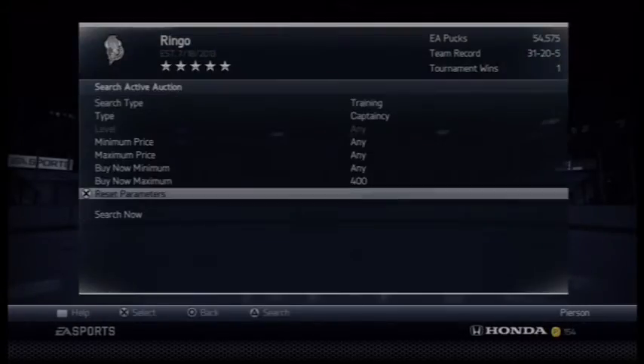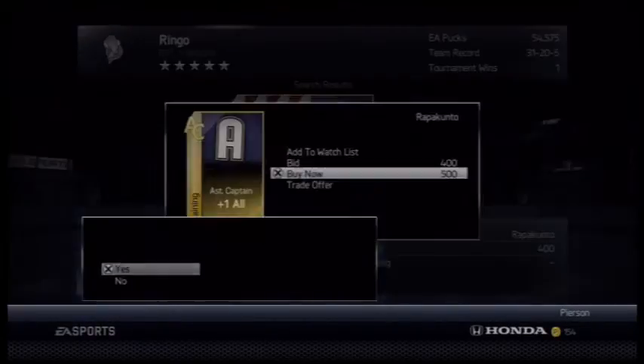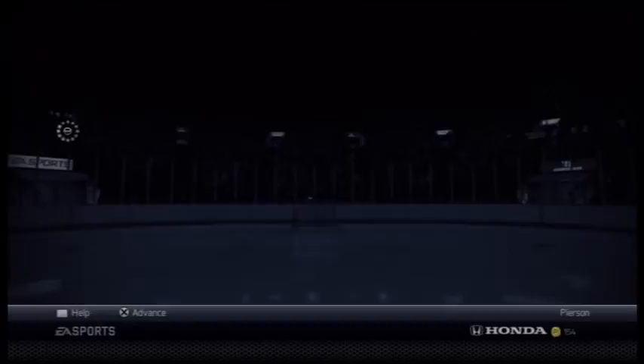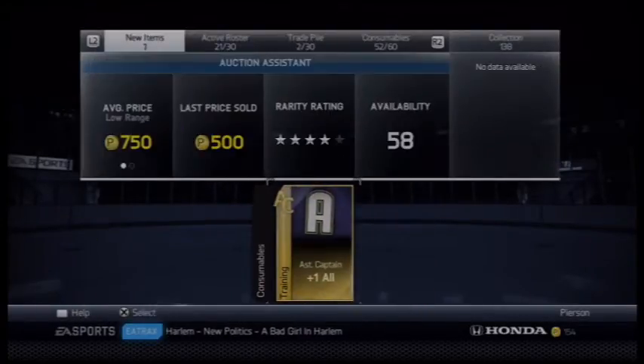Here's another way to get money — I'll make a video on this separately. I see these assistant captain cards for 500, and I buy them now so I can resell them for like 700 coins. I'll make a separate video for that if you guys want it.